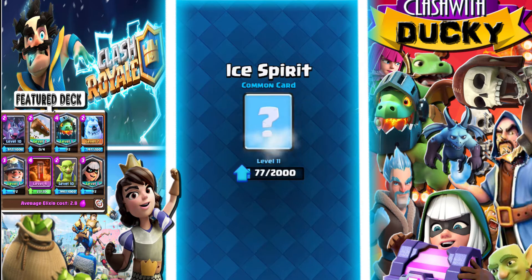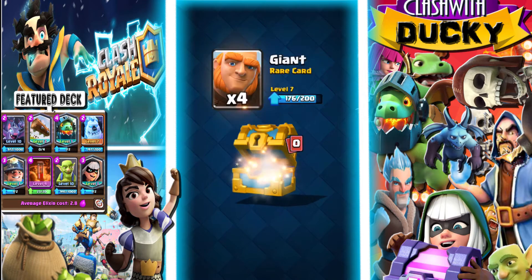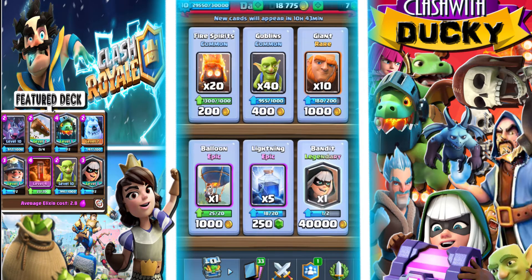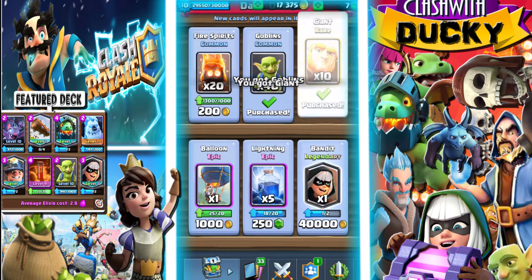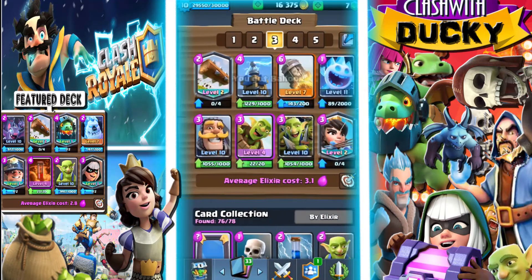I'll take some Ice Spirits and check out the gold chest. Bandit — nice, but I already have it. I'll take some of these Goblins, some Giants, some Balloons. Honestly, I don't care about my gold right now because I'm not going to be upgrading anything for a while.